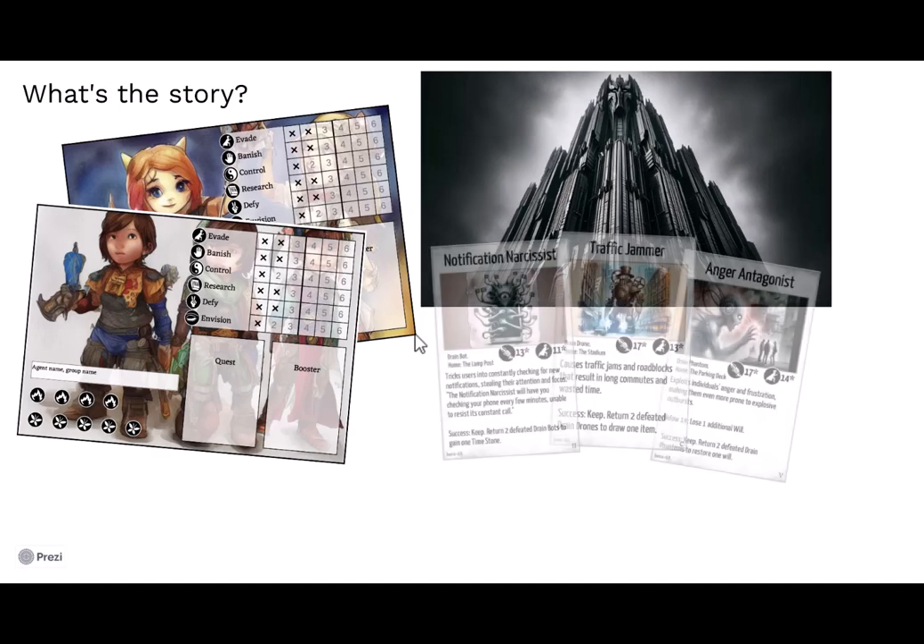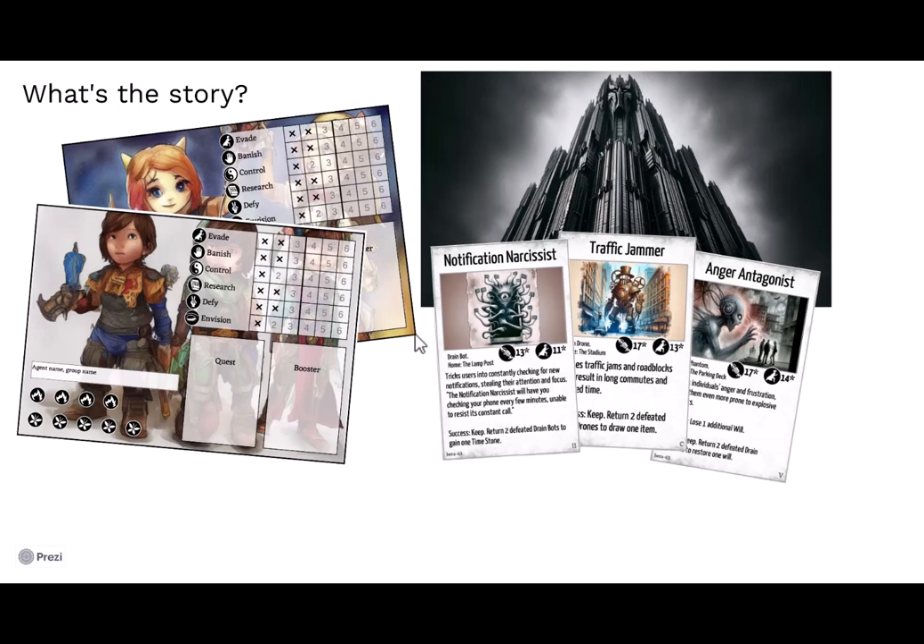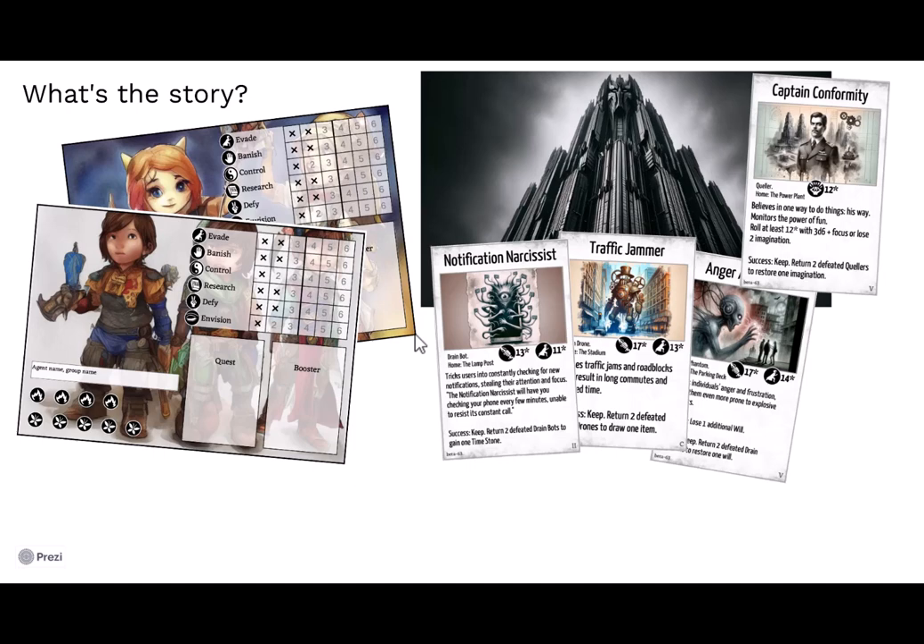She can't do this herself but she has so-called drainers, very strange creatures which only the kids in the game can see. They drain the people's will through various means. She also has human helpers called Quellers, whose goal is to stop the kids from using their imagination. The kids' stats are mainly six skills, plus two stats called will — represented by flames — and imagination, represented by butterflies. When they lose will or imagination they flip tokens to the gray side, symbolically showing how Andromeda is draining the color and adventure from the world.